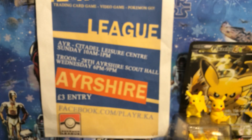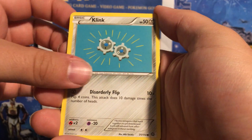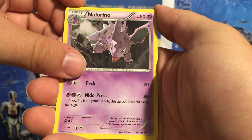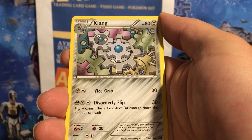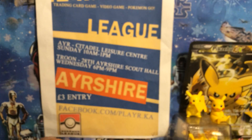Packet number 2. Second packet: Croagunk, Tangela, Klang, Joltik, Ponyard, Nidorino, Special Charge, Klang. Reverse holo Hoppip, and a non-holo rare Primeape. So we're still on 3 points, as there was nothing there on the scoring system.